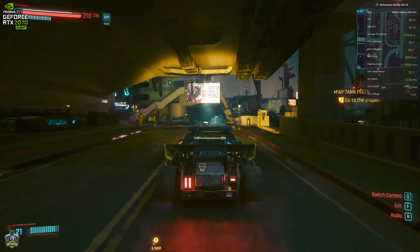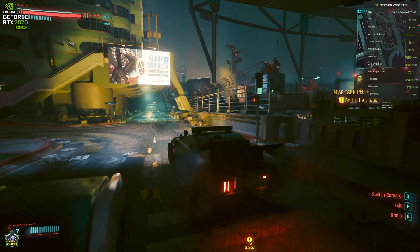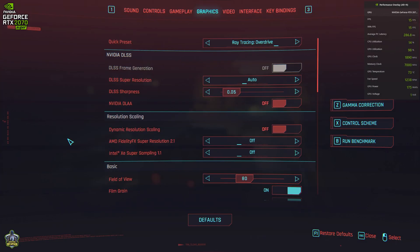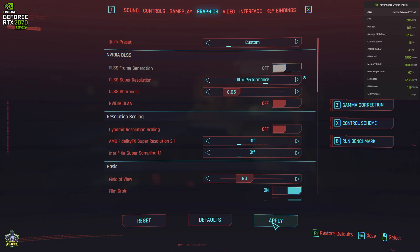There is also the option to go with lower DLSS settings. For example, we can go to DLSS — instead of auto — going for ultra performance, which will run the game at a lower internal resolution.